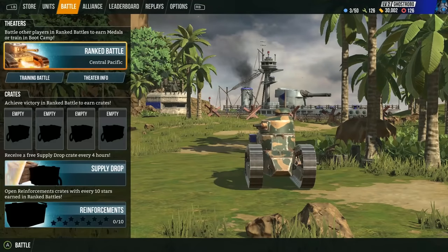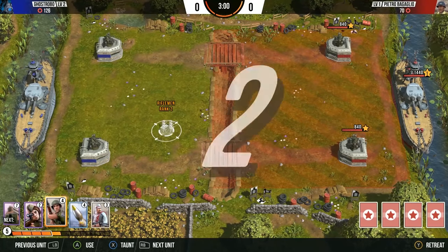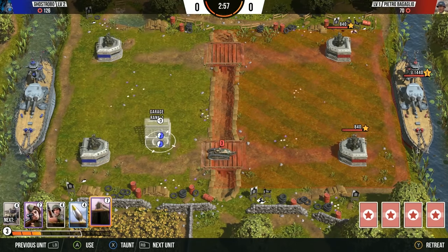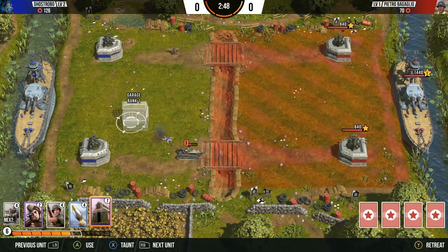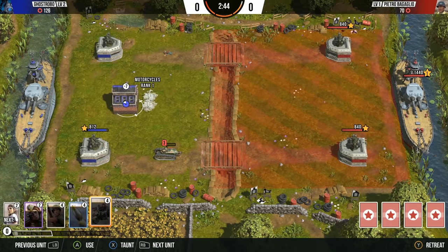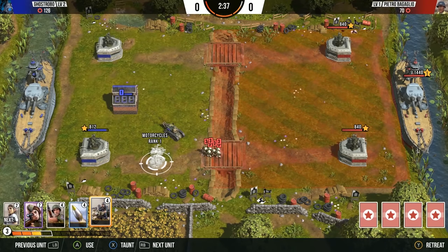We'll face off against the AI just so I can have a little bit of an upper hand as I show you. You have command points and that's how you'll deploy your units — you're going to spend them utilizing an always-growing point total. You need to be careful because you don't want to spend too many points and you also don't want to save too many. It's a very fine balance. I'm going to drop in a garage here because this deploys tanks over and over, which I really like.